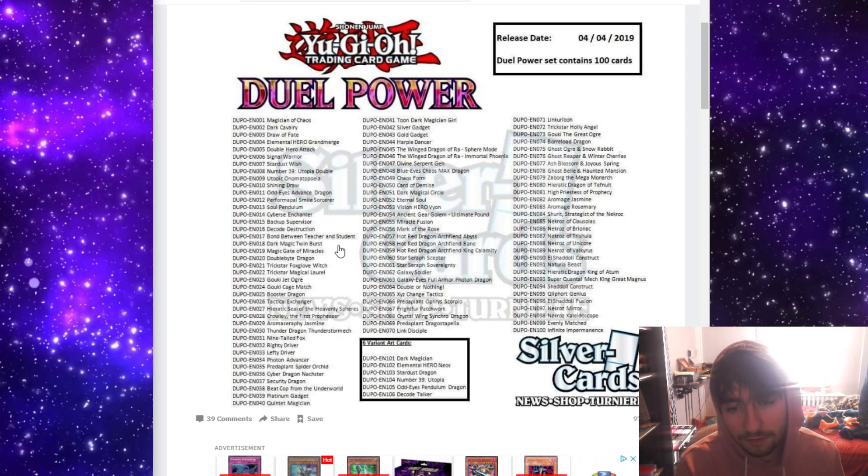Crowley, the First Propheseer — cool for decks that play Prophecy slash Spell Books, but I don't think it'll have too much use outside of those decks. Aroma Seraphy Jasmine — we'll see if this deck can cause any plant decks to really spike in usage. Thunder Dragon Storm is a terrible card. We're not going to see it played at all — that's just a cheesy one-of in a Thunder Dragon deck.